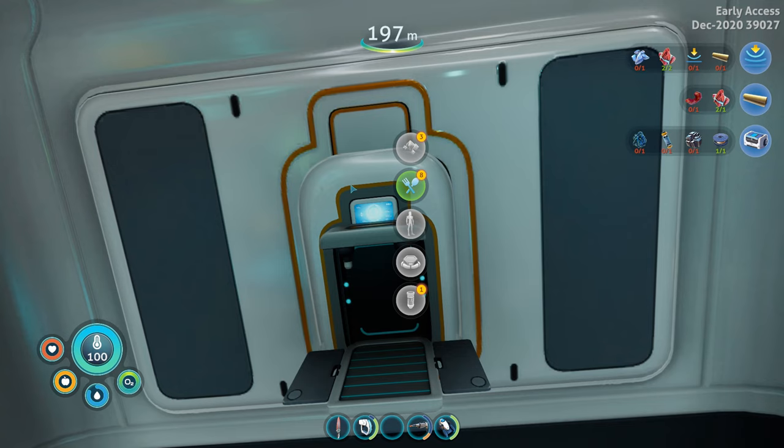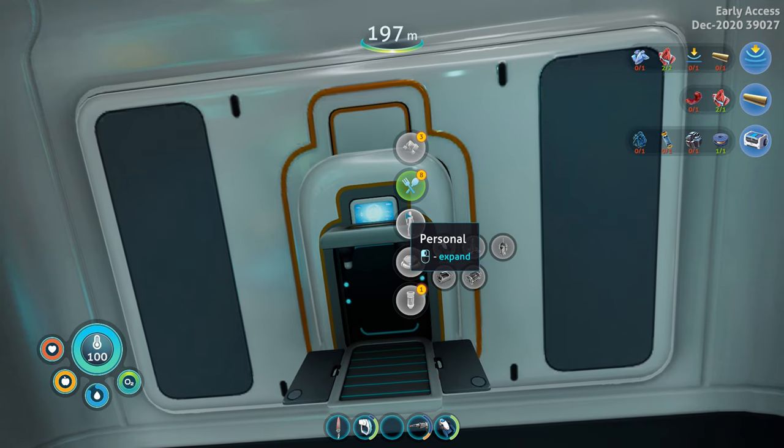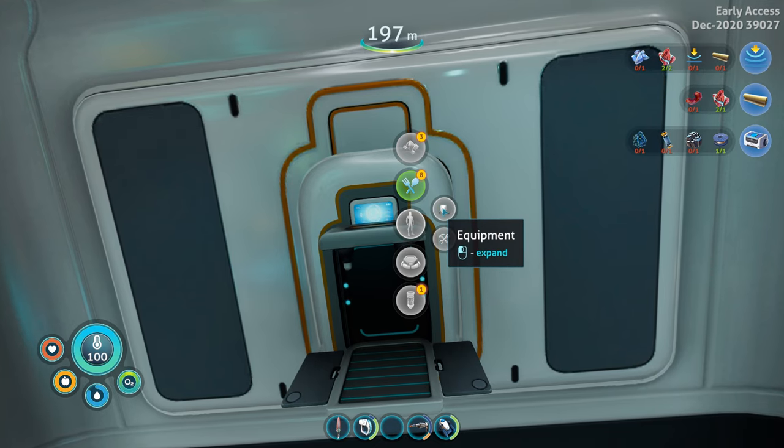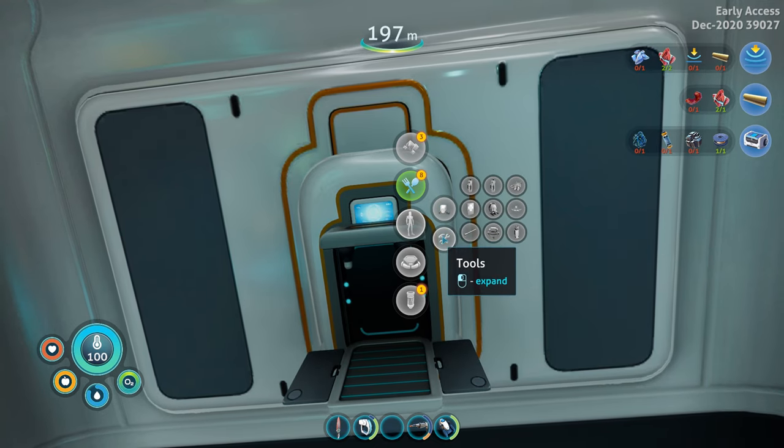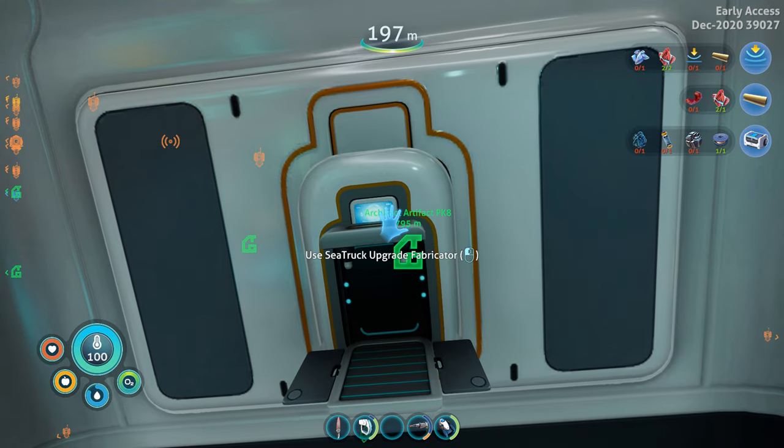Either the cat is doing something that I cannot see, or one of the critters of Subnautica has gotten in here with me. No tools, no equipment — no tools. A flashlight needs a battery and glass, so we would need those.